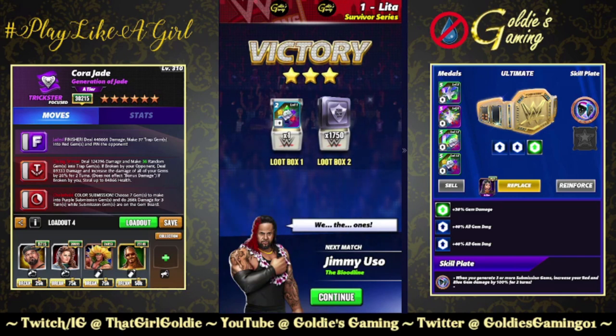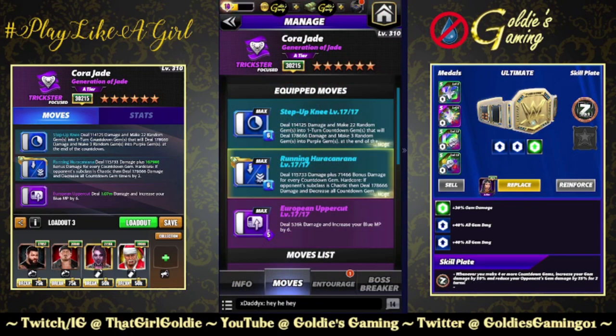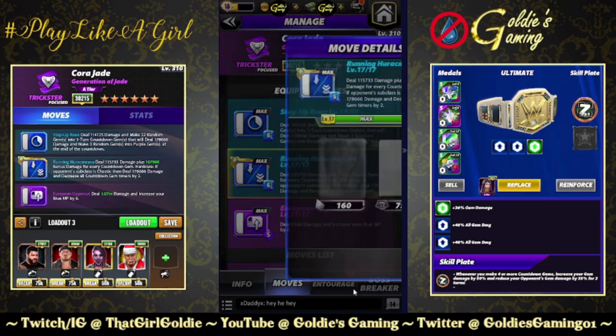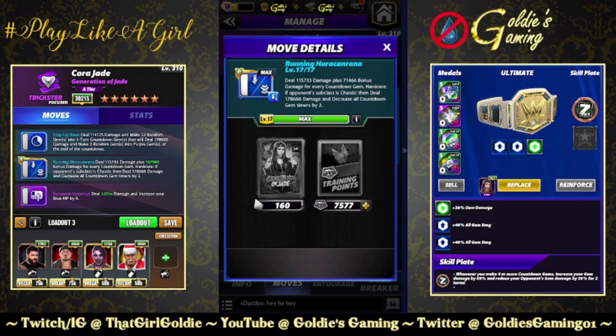Let's switch over to the blue builds. The next build is available at 5-star. We're running the double blues and the 5-star move. Blue 1, the Step Up Knee, 6 MP: deal 114,125 damage and make 22 random gems into one-turn countdown gems that will deal 178,666 damage and make 3 random gems into purple gems at the end of the countdown. Blue 2, the Running Hurricanrana, 6 MP: deal 115,733 damage, plus 71,466 bonus damage for every countdown gem. This is a hardcore move — triggers when a condition is met, hardcore effect goes first, normal effect goes second.